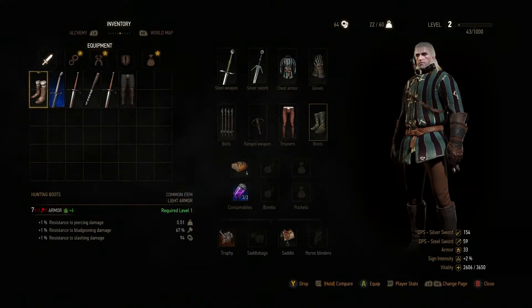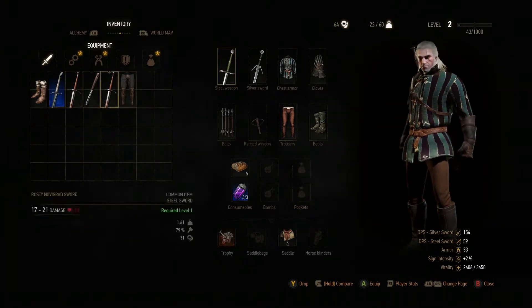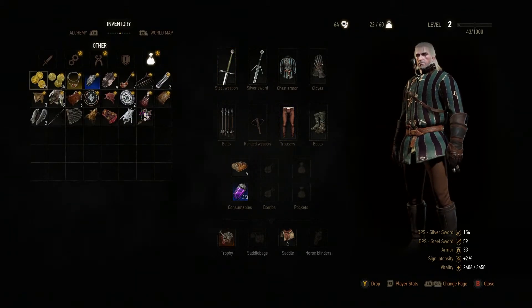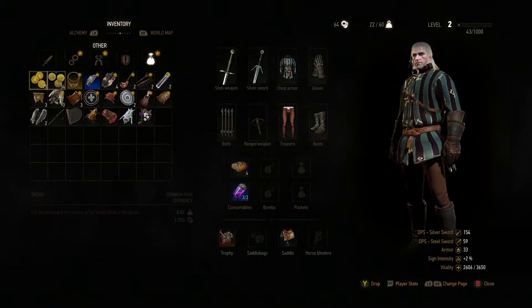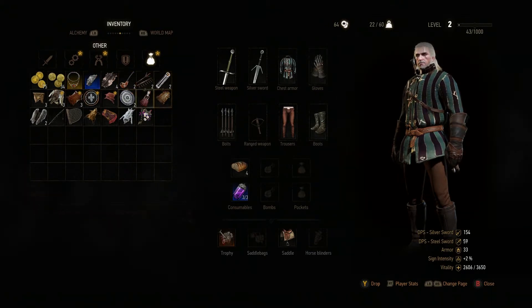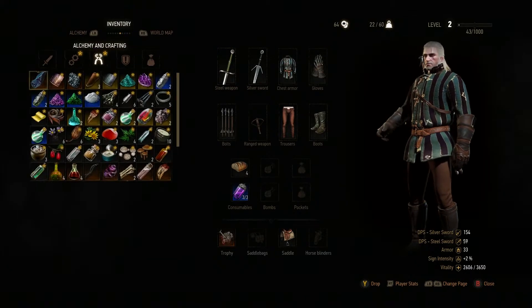Your inventory system is kind of grid-based, but it's really based on how much weight you can carry more than anything. You can sell items to merchants, break them down. There's different kinds of currency, some worth more than others. You've got different trophies and random items you can find that you can sell or break apart into crafting items.